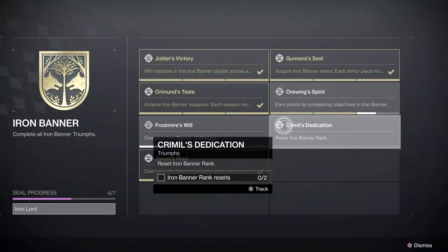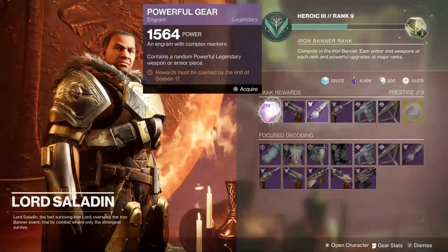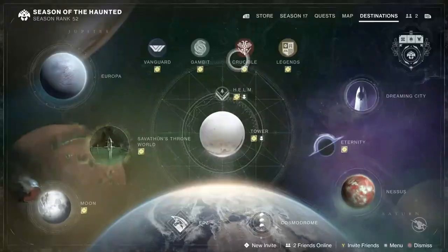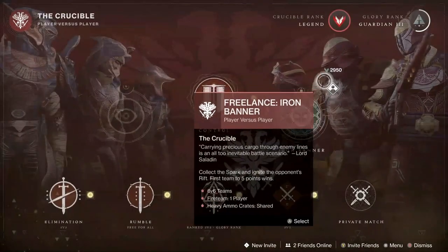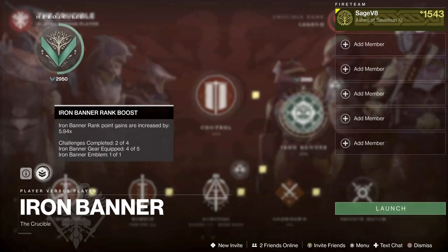Grimmel's Dedication requires you to reset your Iron Banner rank twice. This is the latest game mode to get the new rank-up system, so once you complete the legend rank you can reset it. You can increase the speed at which you level up your rank by equipping Iron Banner gear, an Iron Banner emblem, and completing daily challenges. To view this boost, click on Iron Banner and hover over the icon and it will tell you what your boost is.